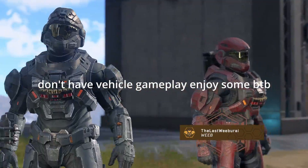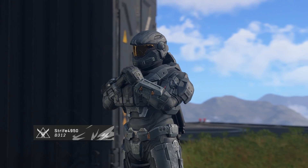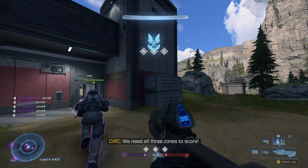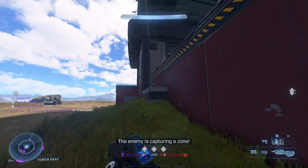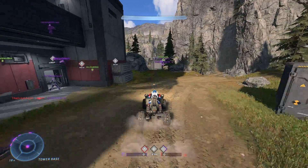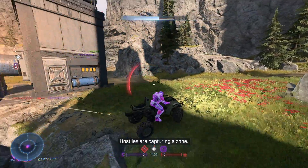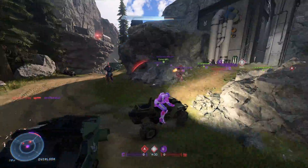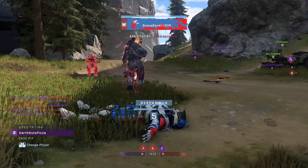Now for vehicles. The Warthog (Puma) is the standard Halo vehicle with a turret, driver seat, and passenger seat. The Mongoose is a two-seater, and its cousin the Gungoose adds a gun. The tank fires explosive shots and has a front turret. The Razorback is like a Warthog without a turret — you can carry objectives and weapons in it. The Rocket Hog has two rocket launchers instead of the chaingun. The Wasp is a flying vehicle with guns and missiles. Banished vehicles include the Chopper, Banshee, Ghost, and the Wraith, which fires a destructive plasma explosive and has a plasma turret.